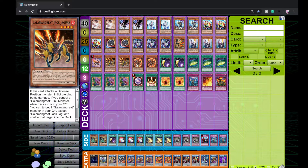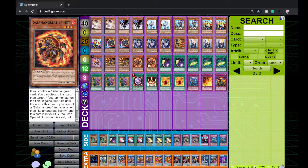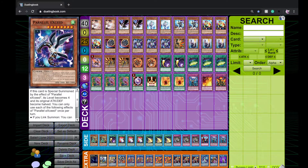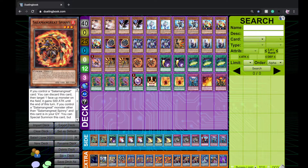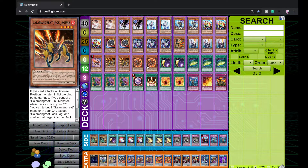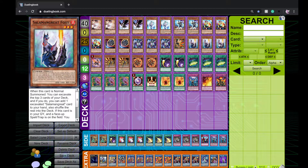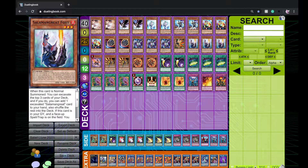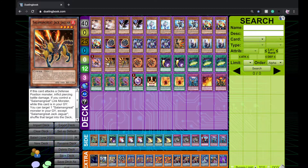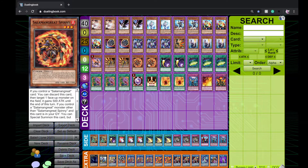For Salamangreats: three Foxy, one Falco, one Gazelle, two Jaguar, two Spinny. This is decently standard — some people play three Spinny or two Foxy, some don't play Falco or play Chicken Game. I opted for this ratio because Foxy is really good for gaining advantage and outing floodgates. Falco is good as a one-of to keep grinding with Rage, Roar, Circle, Will, and Sanctuary. Gazelle you'd play three but it's at one.